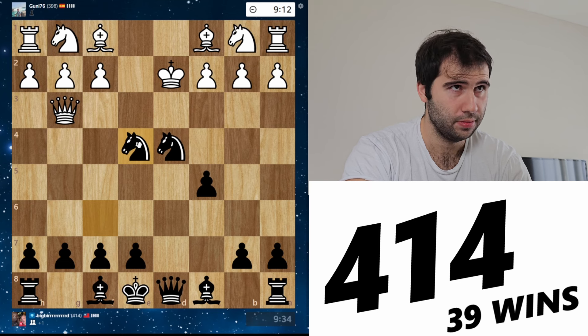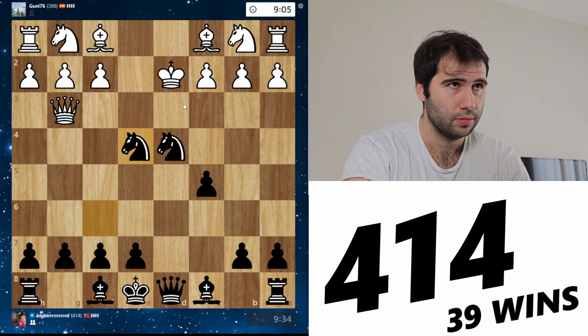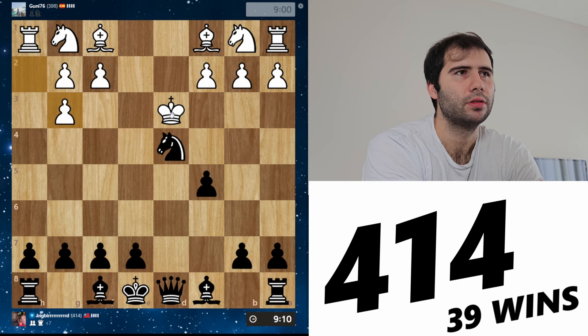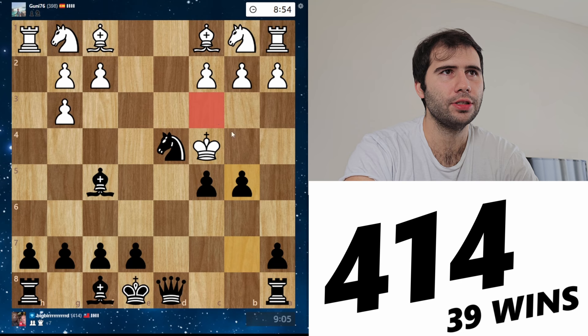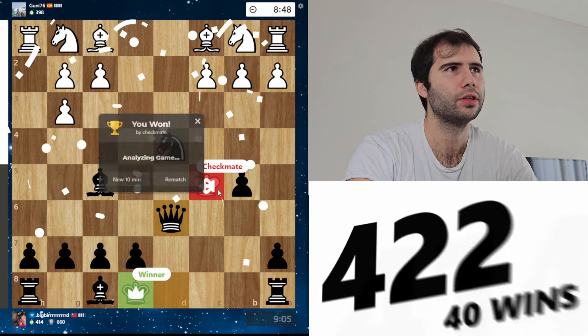We got the queen, people. King e3 — I'm wondering if I have a checkmate. I definitely do have a checkmate here. Should I play bishop f5? Bishop f5 looks even nicer. I'll just take the queen — really nothing to worry about. Take the queen, be happy. He is in so much trouble here. King c4. I think he's going to get mated now. King c3, I play queen a5 with a quick mate. King c5, I have queen d6. Perfect — 422, we're getting up there.